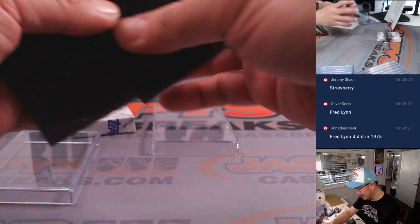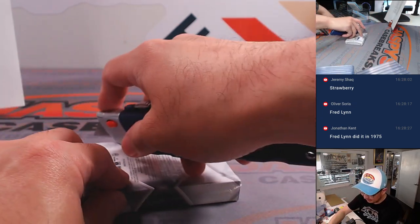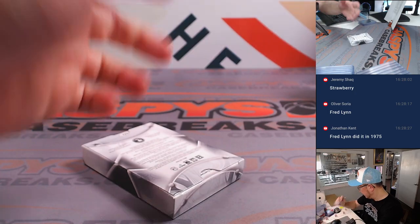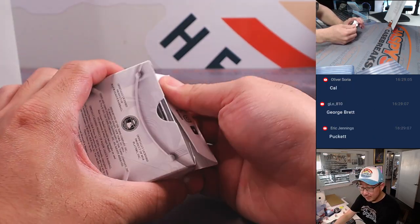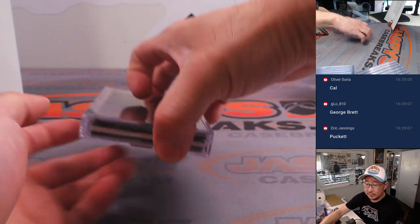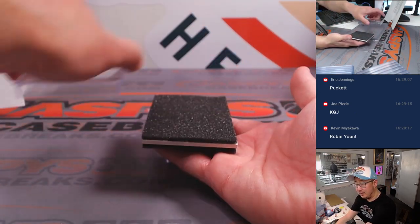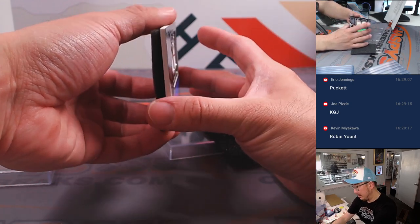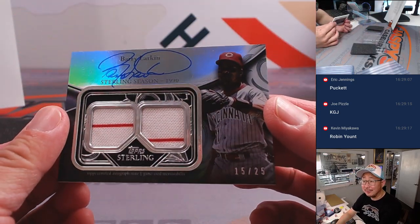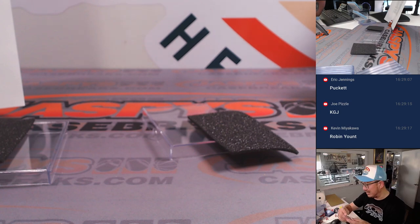Jason says George Brett for Hall of Famer, I say Randy Johnson. George Brett — I heard George Burns for some reason, that's a different guy. Good guesses in chat: Cal, George Brett, Kirby Puckett, Ken Griffey Jr., Robin Yount, Vlad Sr. It is dual relic, big autograph — Barry Larkin. Great use of the canvas, great penmanship, 15 out of 25. Reds Hall of Famer going to Justin, last spot mojo.